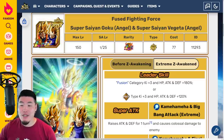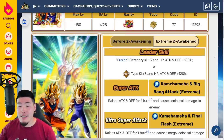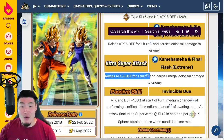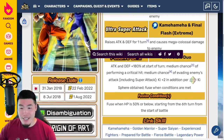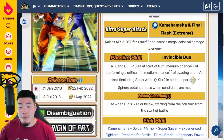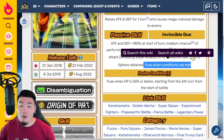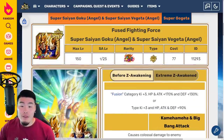Leader Skill is Fusion Category K3, HP, Attack, and Defense plus 180%, or PHY Types K3, HP, Attack, and Defense plus 120%. 12-Key Super raises Attack and Defense for 1 turn and causes Colossal Damage. 18-Key Super raises Attack and Defense for 1 turn and causes Mega Colossal Damage. Passive: Attack and Defense plus 180% at the start of turn, medium chance of performing a Critical Hit, medium chance of evading enemies' attacks including Super Attacks, E plus 2 in addition per Rainbow Key Sphere obtained. Fuses when HP is 50% or below starting from the 6th turn from the start of battle, which remains the same as before the Extreme Z Awakening.